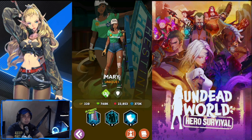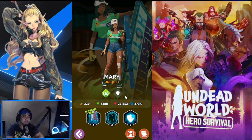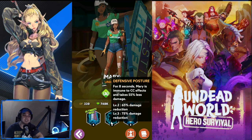Our next hero is Mary, who belongs to Coligium and is also a tank. Her first passive, Tough Mother, gives plus three defense for three seconds when hit, with a two-second cooldown, stacking up to ten times. Level two increases to four percent defense stacking up to fifteen times. Her second skill, Defensive Posture, makes Mary immune to crowd control effects and takes 55 percent less damage for eight seconds. Level two is 65 percent damage reduction and level three is 75 percent.